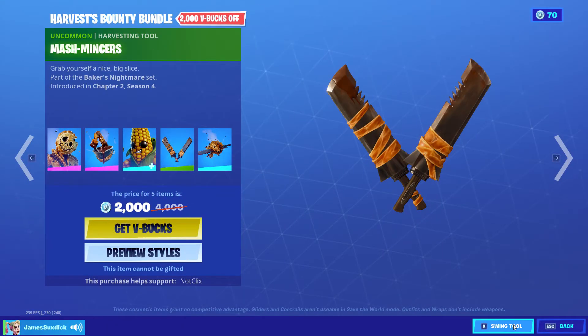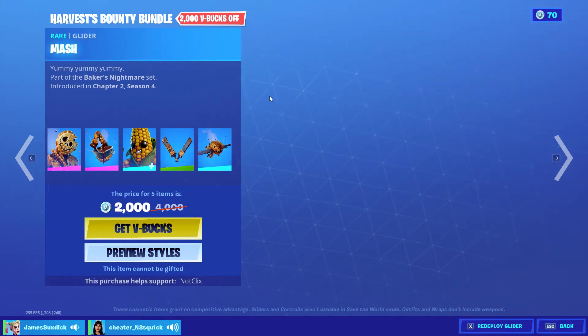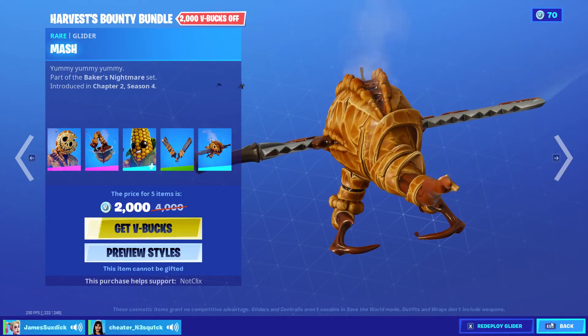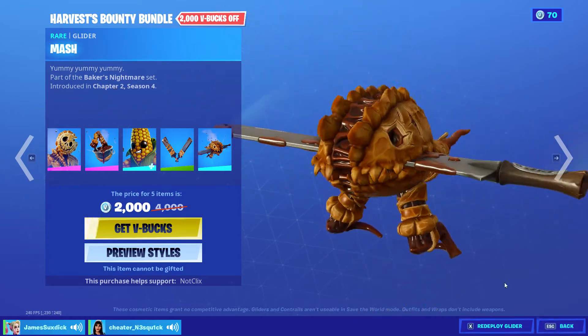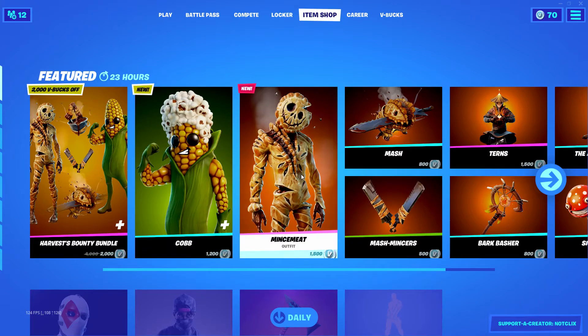These pickaxes are pretty cool. Mash — that's kind of a cool glider. You can buy them all separately: 1200, 1500.